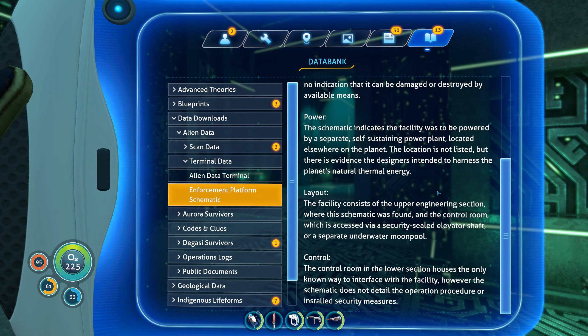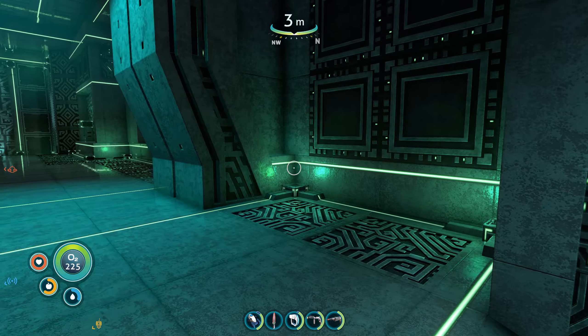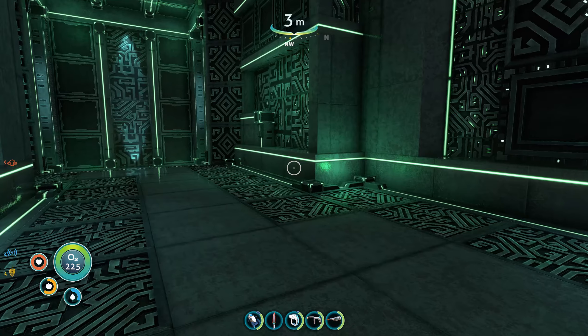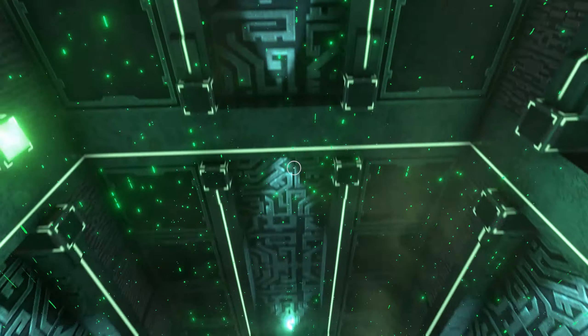The facility consists of the upper engineering section where this schematic was found and the control room, accessed via a security sealed elevator shaft or a separate underwater moon pool. The control room in the lower section houses the only known way to interface with the facility. Security measures - I mean, the tablets are sort of security measures because you have to need the tablets. If that data was lost on this planet, you would never be able to get in here.